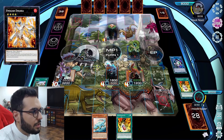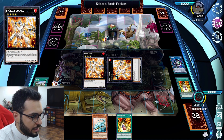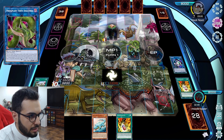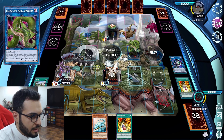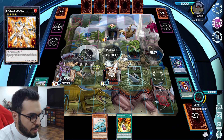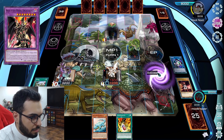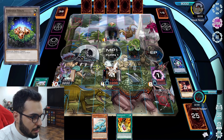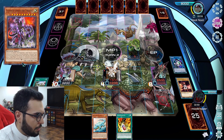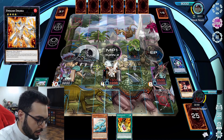We're gonna get summoning, get Dolka in the field in defense. For the first time I might summon in attack. Defense. Activate, copy one Poly. Summon Dragoon. Pop token. End phase. Problem is we didn't end up with a Dino on board to activate. We good, we should be chilling — UCT is active.